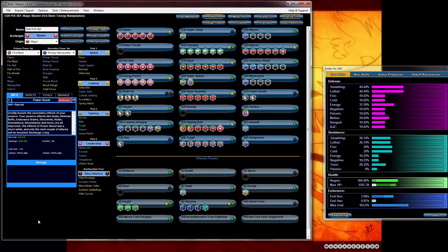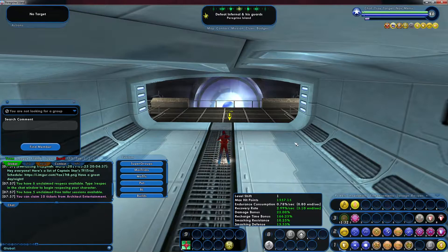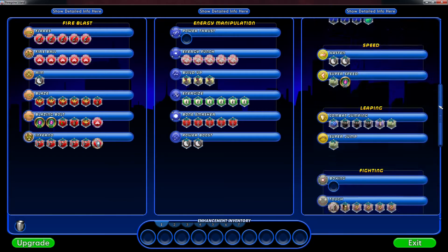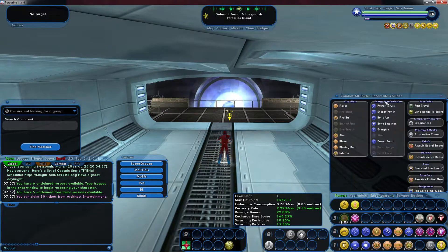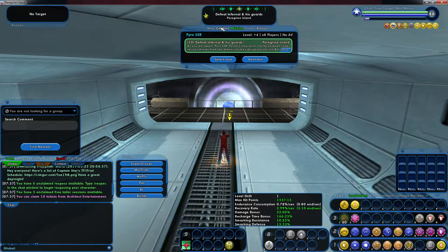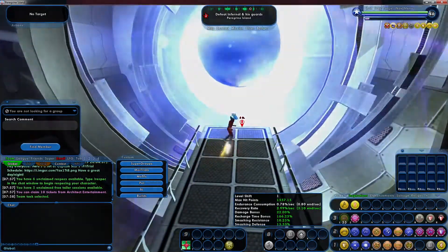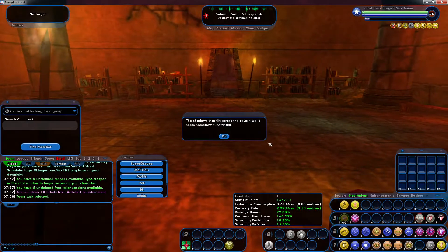From here let's go to the beta server and test it out. We're back guys — I have everything set up, got all the powers picked, all my enhancements are now slotted, everything's pretty much what's on the Mids build, and our incarnates are also accounted for. So let's go test this. I put the mission at plus four — I normally go to Maria Jenkins and get the first mission, set it to plus four at times eight to see what we can do. Don't forget to turn on all your toggles.